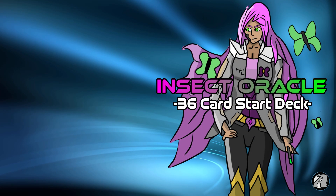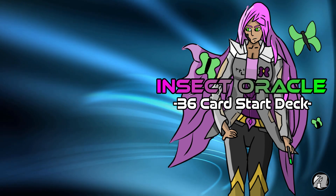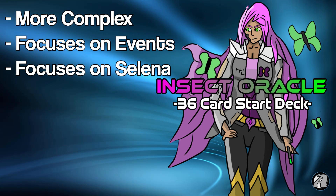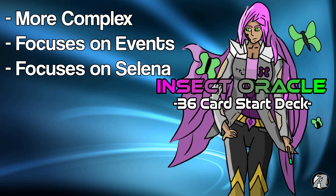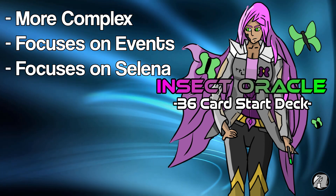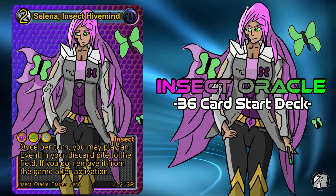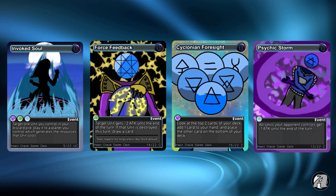Next up is Insect Oracle, the Kokidos Council based deck — and it's a whole other beast. This deck is way more strategic. It's just as battle based, but it's focused on getting hand advantage, interactions, and waiting for the perfect moment to get the most out of your draws. You can easily get crushed playing this deck if you don't keep your head in the game, despite some of the seemingly powerful cards in it. Unlike Firestorm, Insect Oracle relies a lot on Selina Insect Hivemind and her ability to reuse events. This deck features many powerful events like Invoked Soul, Force Feedback, Cyclonean Foresight, and Psychic Storm, so you want to be able to use those twice to your advantage.